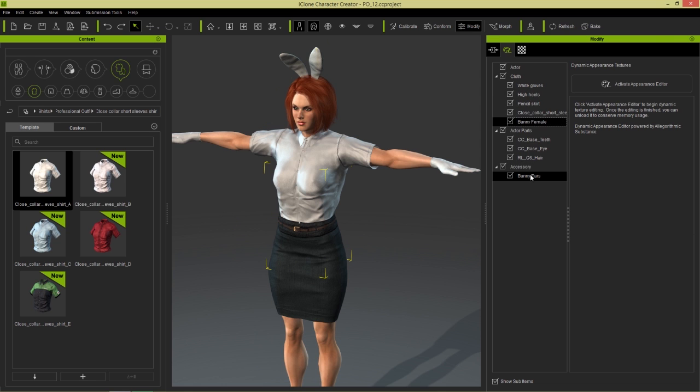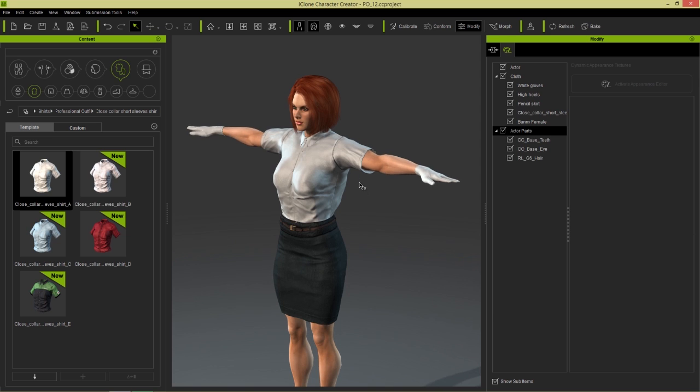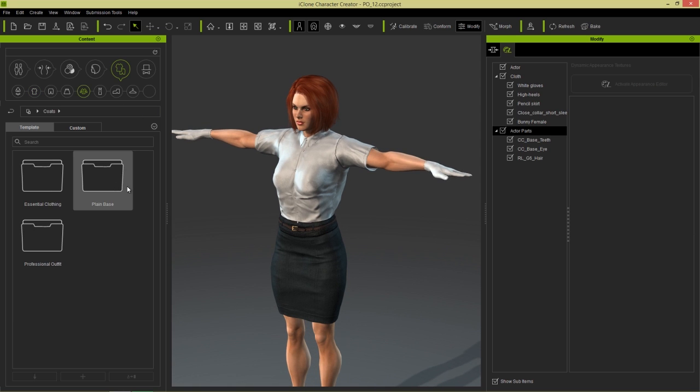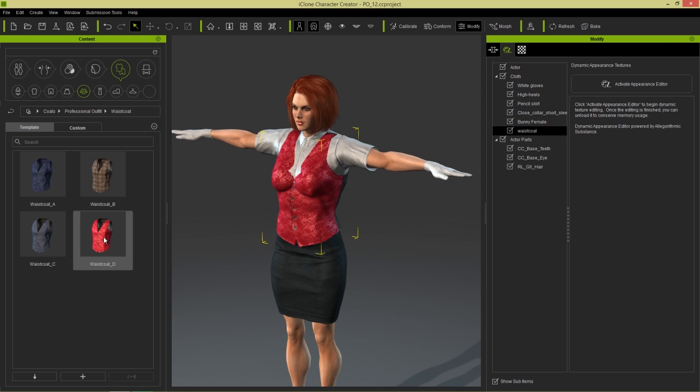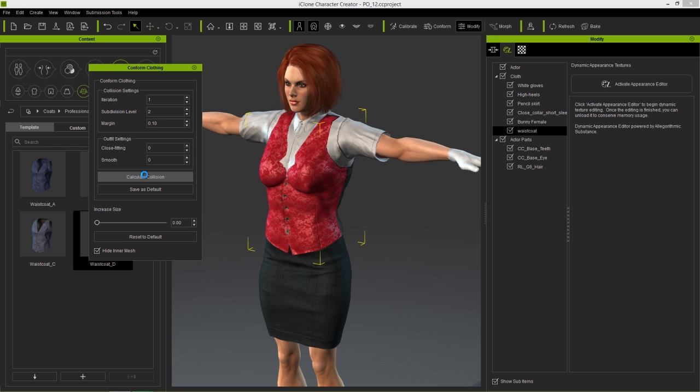We probably need to get rid of those bunny ears — down to her accessories there, she wants to be taken seriously at her job. And let's go ahead and load in a vest as well. So those waistcoats that we saw before, we can layer one of those on top as well. Under Professional Outfits, Waistcoat — let's load in this nice fancy red one, or salmon pink, or whatever, with a nice pattern on it. And we need to conform that again as well — let's Calculate Collision. There we go.